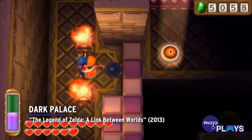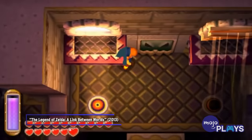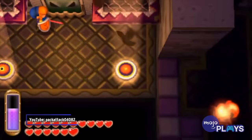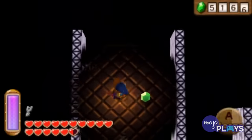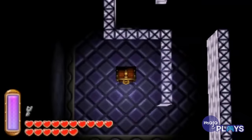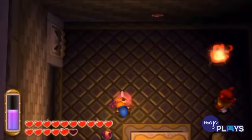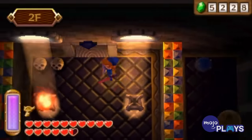Dark Palace, The Legend of Zelda: A Link Between Worlds. While not the only temple on our list themed after darkness, Dark Palace truly runs with the concept and jumps into a pit. The dungeon has precious little light, forcing you to carry your own. Except many rooms require going without light to get clues or methods to progress.